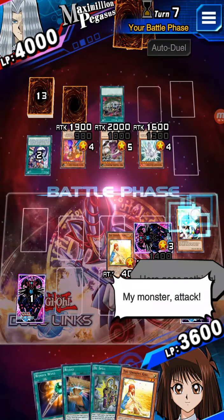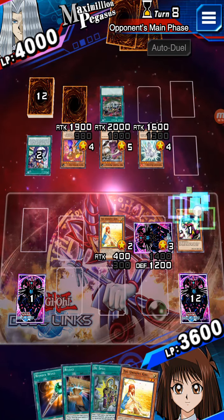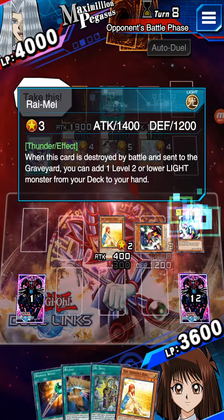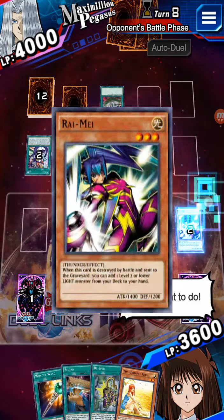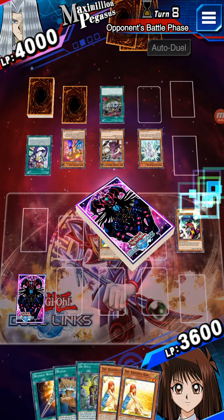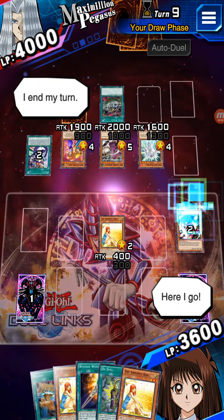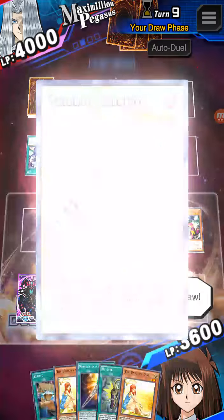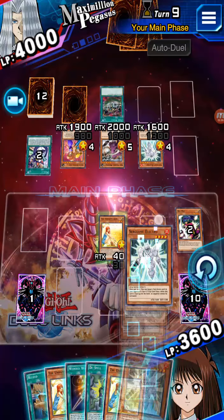Don't forget — do not set any charm cards because right now he has time to battle. Yes, time to battle, I know that. So here we go — it's very easy. What we need is a Surgeon Electro, and we just let's block this spell card here.